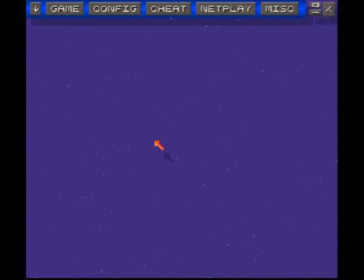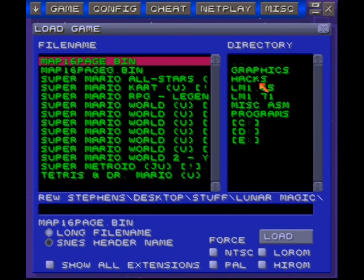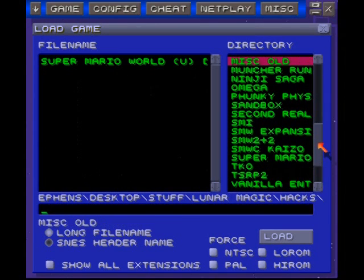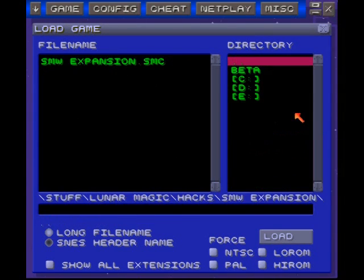Hey everyone, it's time for something new again. I just like having a bunch of projects going at once, so today I'm playing a game called Super Mario World Expansion. From the name you're probably thinking it's some kind of crappy vanilla hack, but in reality it's pretty good. It's not fully vanilla — it's a combination, but mostly chocolate, with custom music, custom graphics, stuff like that.